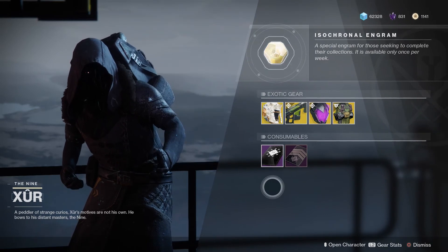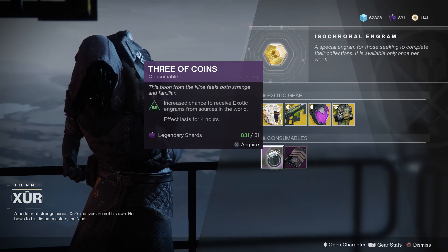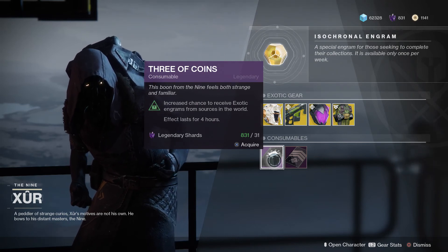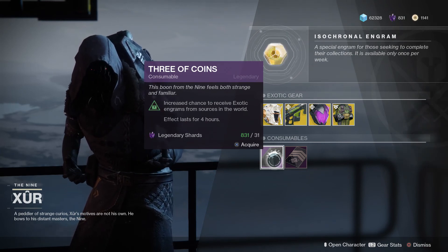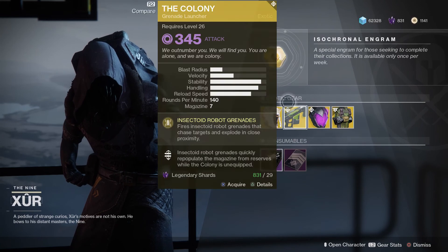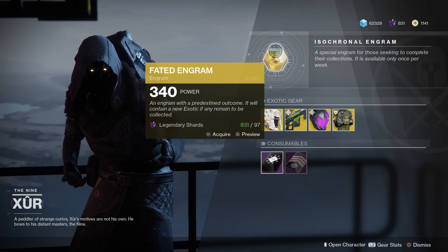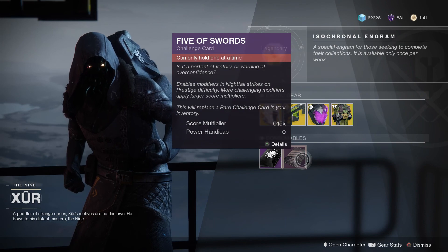We have the usual Three of Coins, which is a 50% increase to the chance of getting an exotic from any activity. So if you have a 1% chance of getting an exotic from, say, a public event, this is going to make it into a 1.5% chance. Is it worth it? Up to you — maybe if you have a lot of exotics to collect, it's worth it. We also have the Faded Engram, which will give you an exotic that is not already in your collection. And lastly, the Five of Swords, which gives you the prestige Nightfall modifiers.